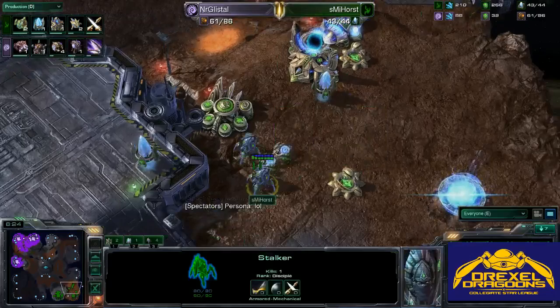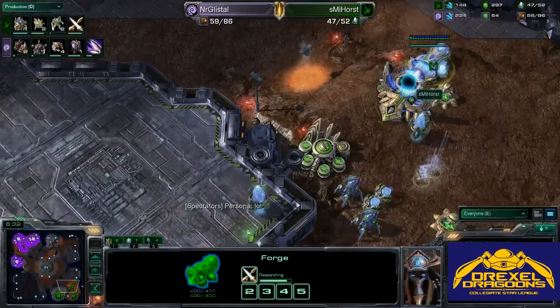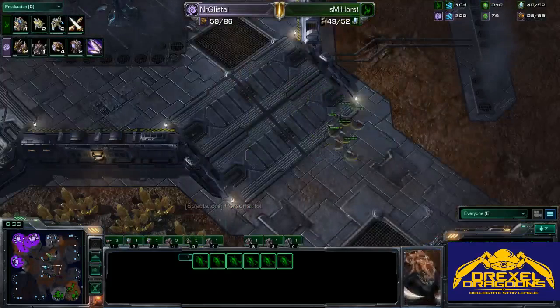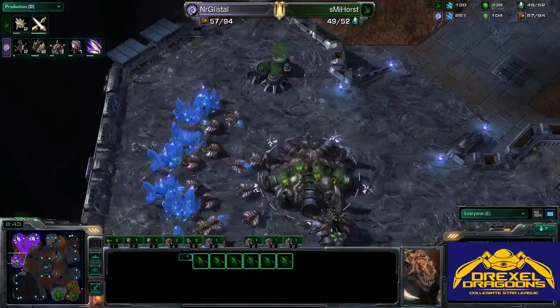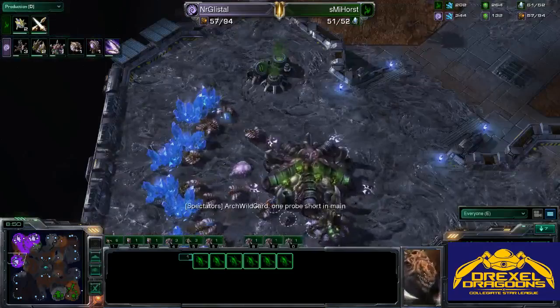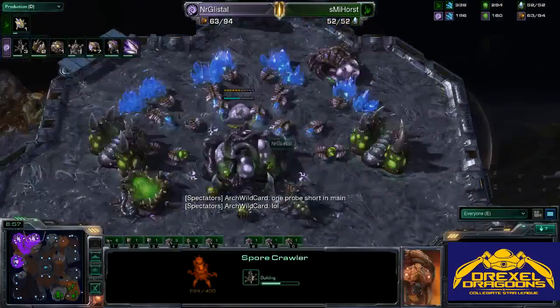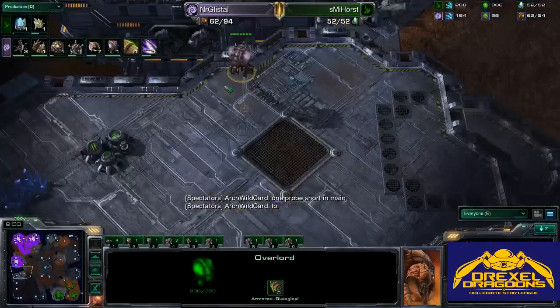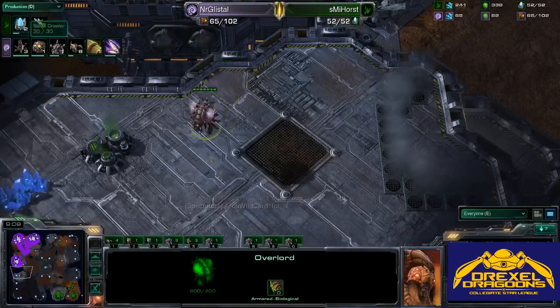Expanding first, holding with Queens against early Protoss pressure. I expect to see this five-gate push coming out of Protoss pretty soon as the plus one weapons upgrade finishes. Zerglings are coming across the map to do some quick scouting and will hold position in the middle of the map. It looks like we have a Spore Crawler and Lair tech going down, but still no real tech buildings — possibly going for Infestors or Mutalisks. We do see the Zerglings getting upgraded with ground carapace, and more Zerglings in production.